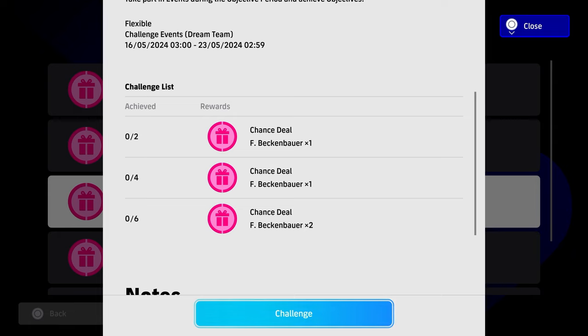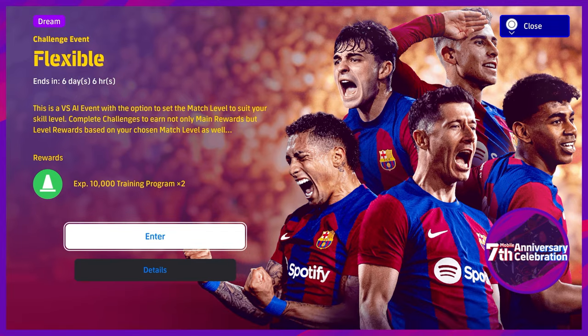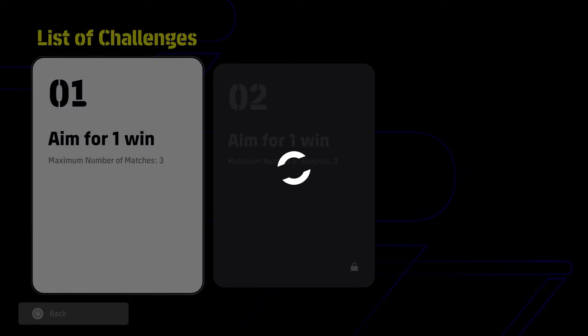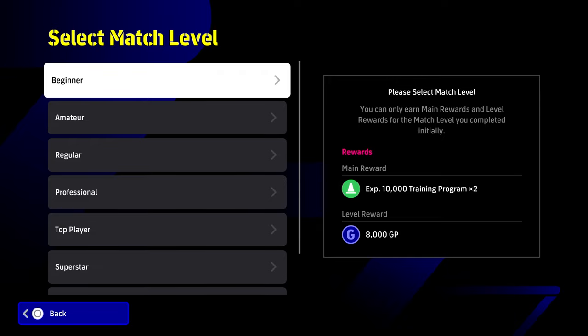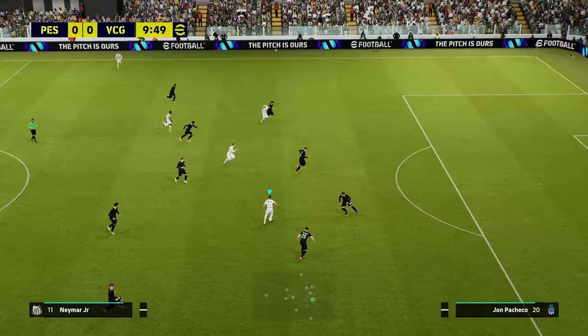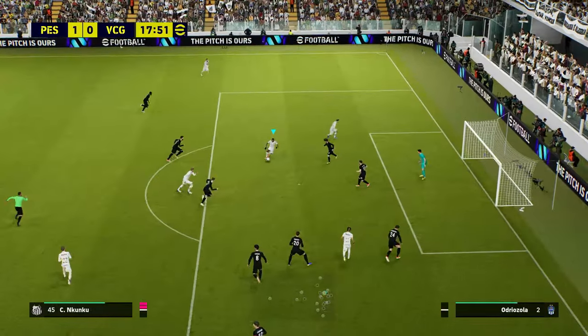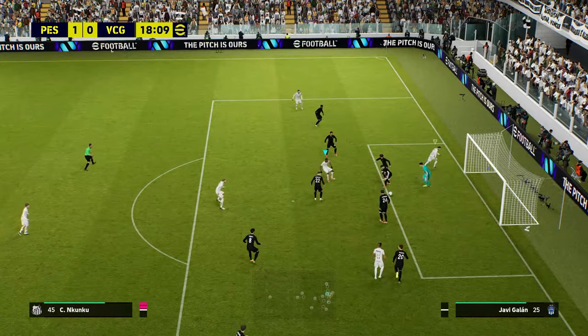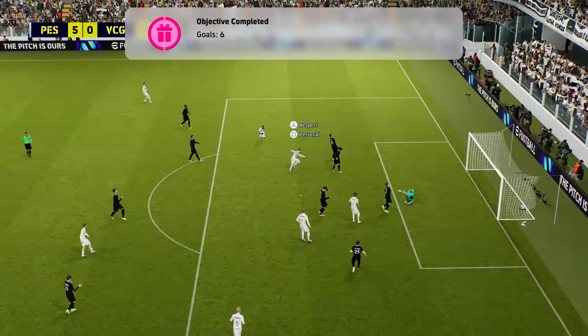From this here you will see that you can take part in a wide variety of them. There's offline events, there's online scoring goals in eFootball League. We're just going to show you very simply against the AI. This is a very, very quick one to do, and I think you get five free spins and it takes you literally 10 minutes depending on how fast the match goes. You just load up this, click on it, choose any match level difficulty — the only difference is the GP. I would recommend going on a difficulty where you know you're going to be able to score six goals. All you have to do is complete this objective and score six goals.